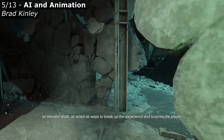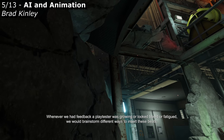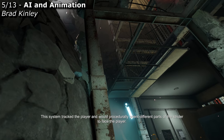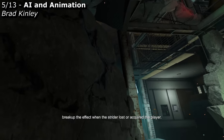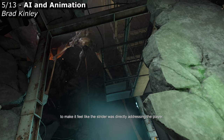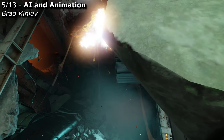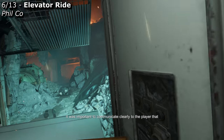Things like the Strider bashing the wall, walking over you, or chasing you up an elevator shaft all acted as ways to break up the experience and surprise the player. Whenever we had feedback that a playtester was growing bored or fatigued, we would brainstorm ways to insert these beats and then test them to verify they were paced correctly. One of the tools we used was a sophisticated look-at system on the Strider. The system tracked the player and procedurally oriented different parts of the Strider to face the player. The body, minigun, and gauss cannon all had different look-ats, and these could be independently enabled or disabled at specific times to make it feel like the Strider was directly addressing the player.